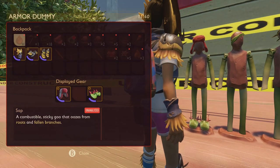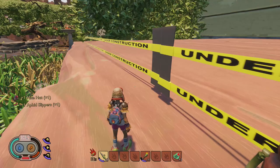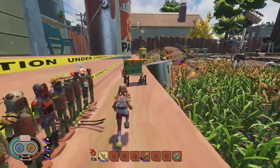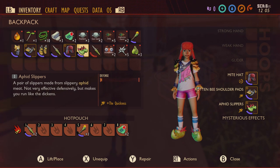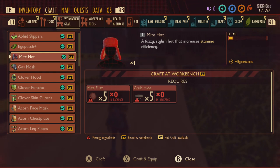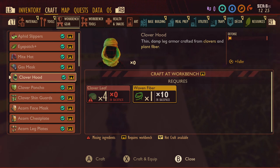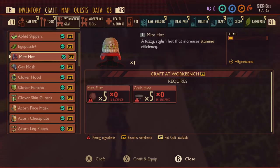So straight off — the Might Hat and the Aphid Slippers. These two pieces let you motor around the map fairly early on at a decent speed. The Aphid Slippers give you an extra speed boost and the Might Hat gives extra stamina recovery. The Might Hat does give you one whole defense, which is better than some other head pieces, and the Aphid Slippers give a fraction of a half defense. They're relatively easy to get, though the Might Hat needs five grub hide. I actually think the Might Hat just isn't worth your time.